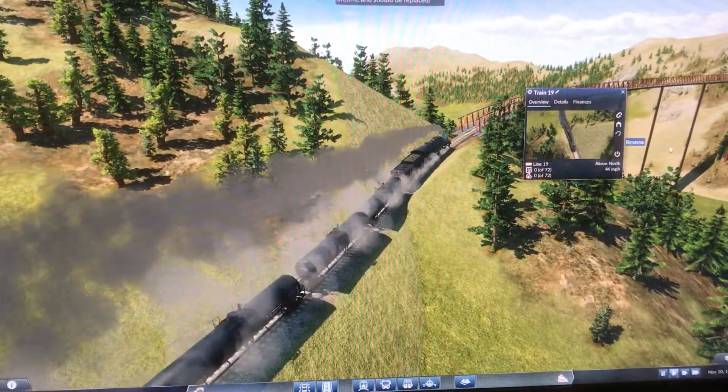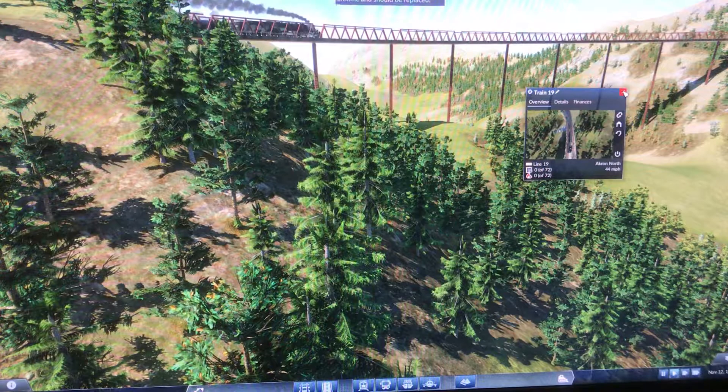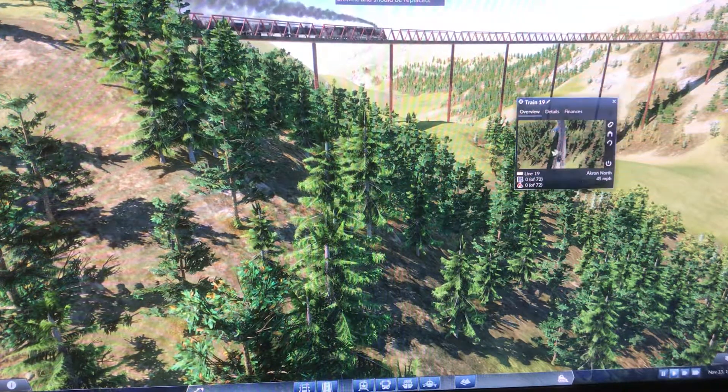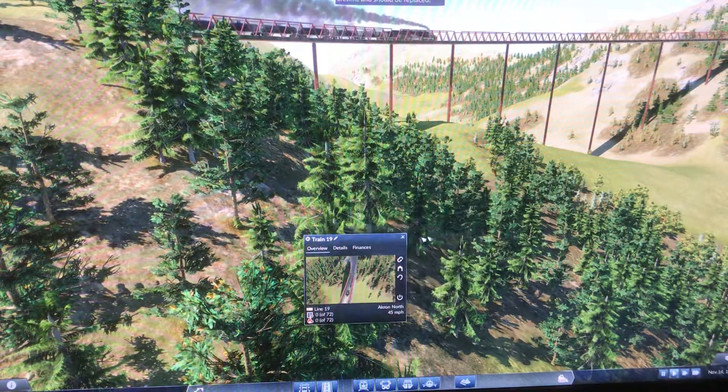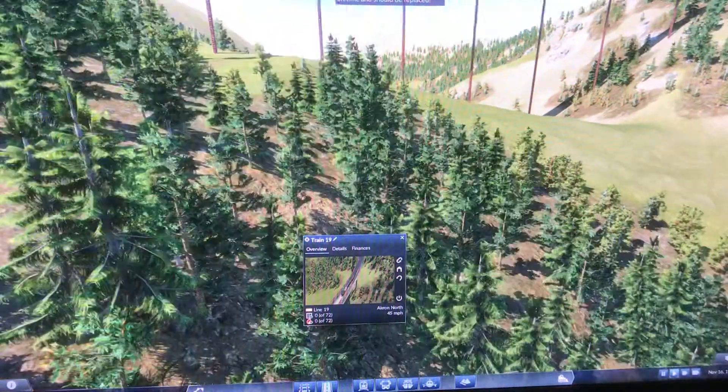Next coming up is the largest trestle in this area of the country. It's known as the Deep Canyon or Green Creek Crossing.